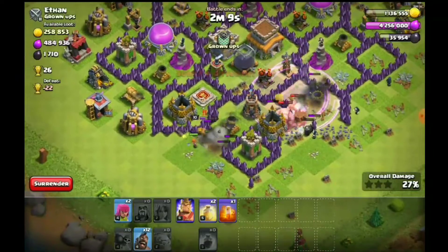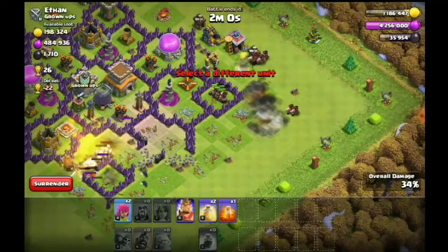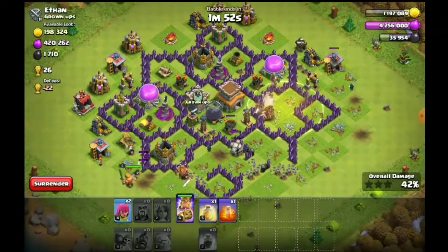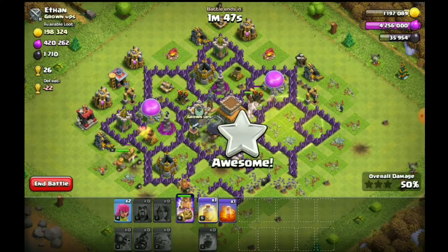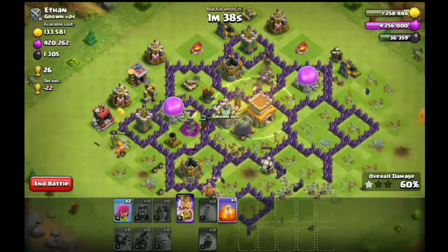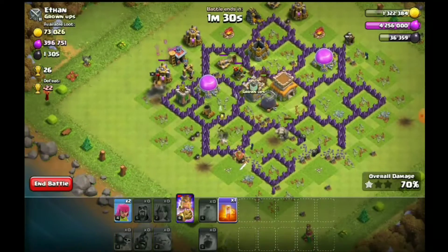I will cast Wall Breakers. Here is a range spell. I cast the Wall Breakers. Here is the King. I cast Wall Breakers. Now there is a Hog. You can cast Wall Breakers. This is a healing spell. I will cast the King as well. I will cast the healing spell.